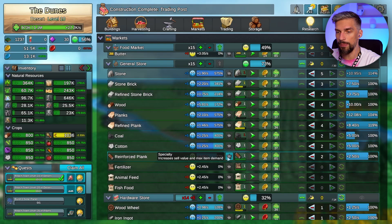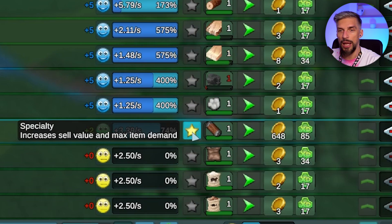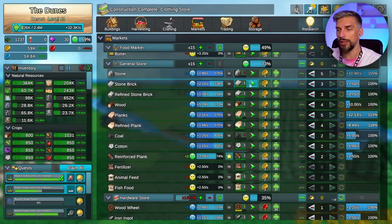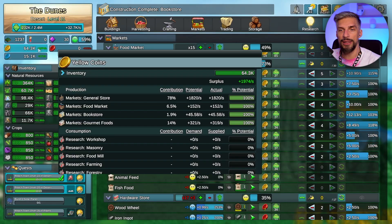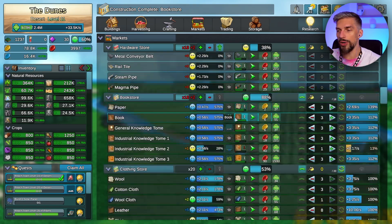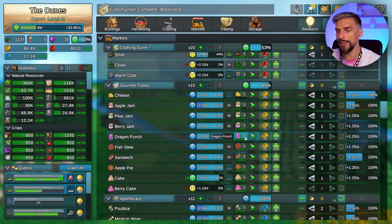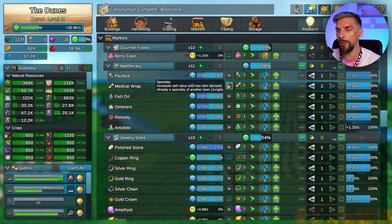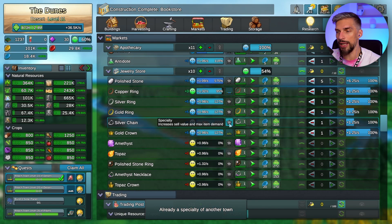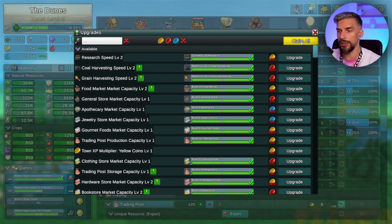Since you will need a lot of coins, don't forget to assign goods that you would like to sell as your favorite goods. For example, reinforced planks are a good option because they're expensive. Putting it into specialty increases its price quite a lot. Don't forget to change it later. Select goods that you already sell that give you a lot of a specific coin type - I advise getting at least one of each type of coin.